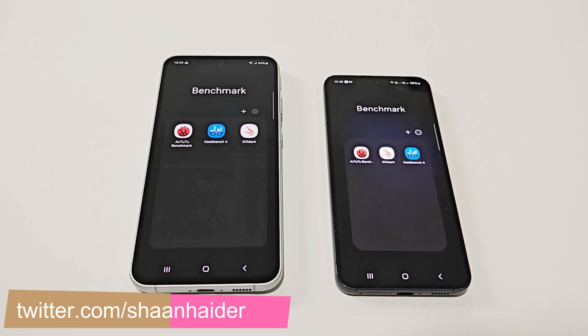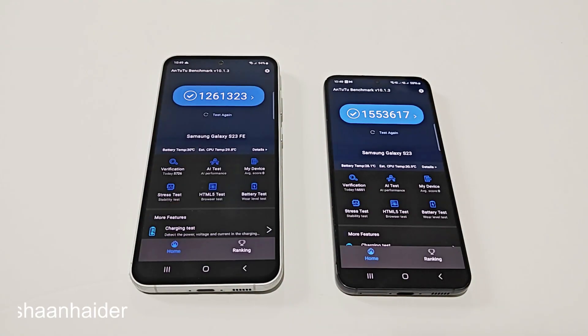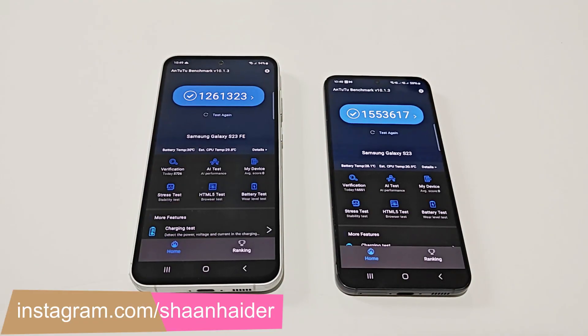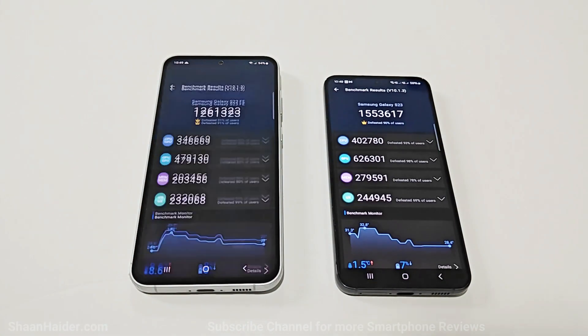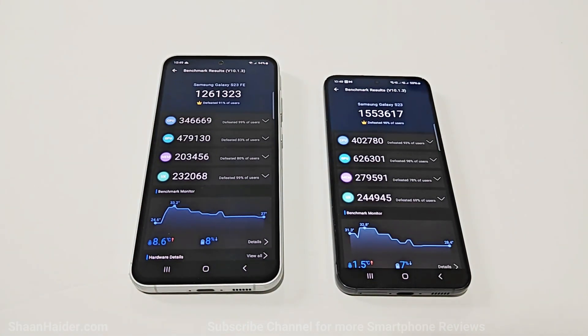So first of all let's start with Android Benchmark. The Samsung Galaxy S23 FE scored 1,261,323 and the S23 scored 1,553,617 points. So as you can see the winner is Samsung Galaxy S23. If you go to the individual test score results you can compare CPU, GPU, memory, and UX — and in all four of these, the performance of Samsung Galaxy S23 is better compared to Samsung Galaxy S23 FE.